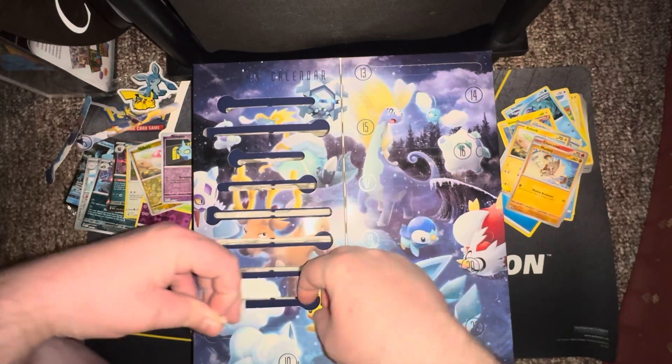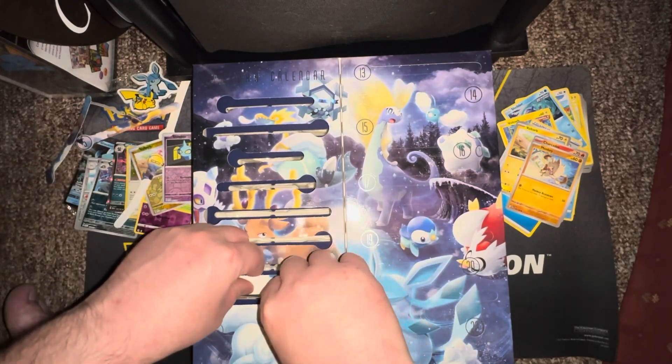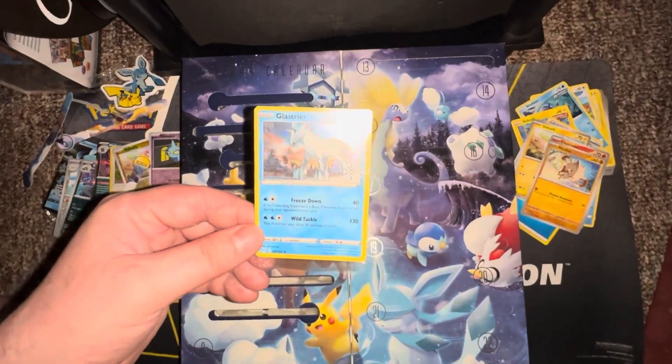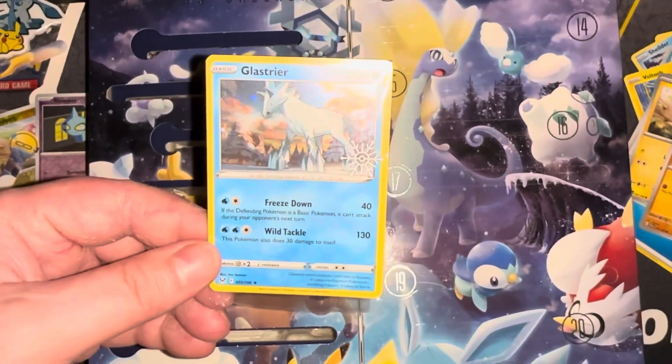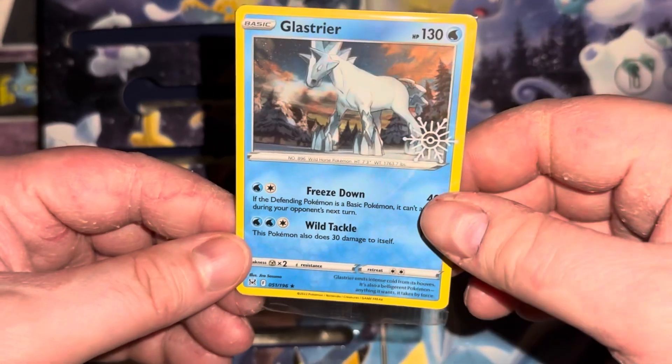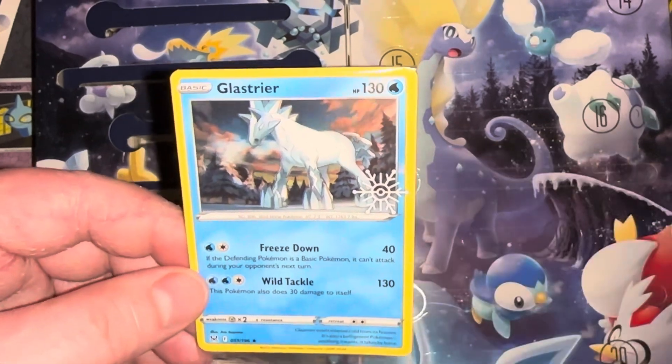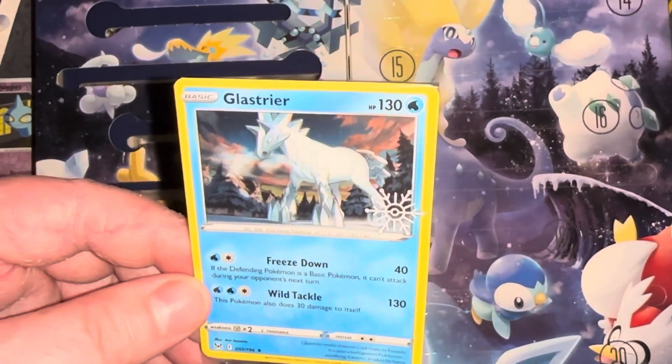Day eight — it's one card, one of these promo ones. Oh, Glastrier! I don't know how to say your name but you're a lot more exciting than that Stantler was. You look huge — are you 1,763 pounds? You are a huge horse.